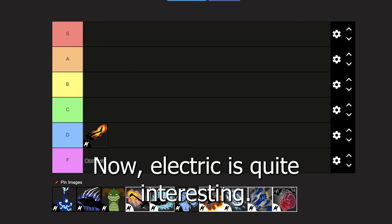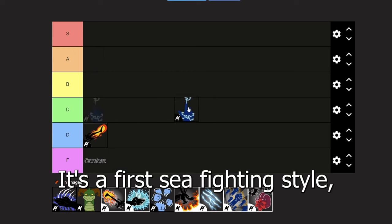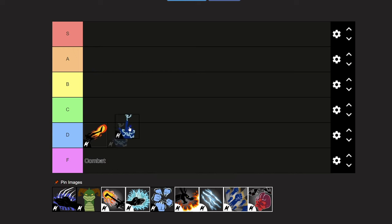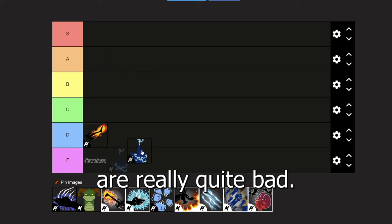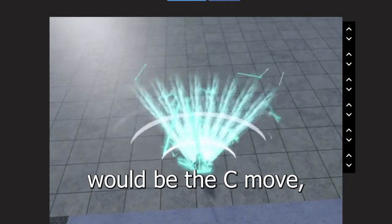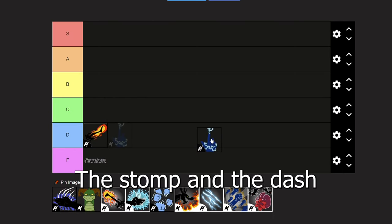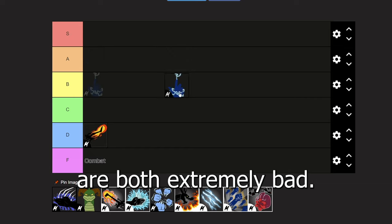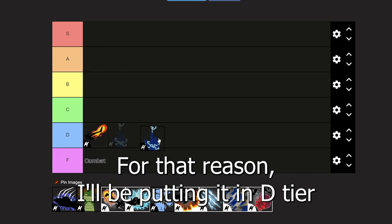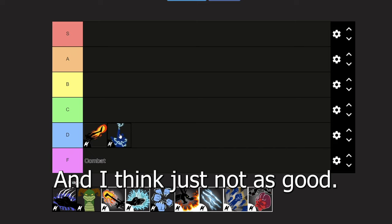Next we have electric. Electric is quite interesting — it's a first sea fighting style but the moves are really quite bad. The only move I'd say is decent is the C move, the electric floor, but you're locked in place while you use it. The stomp and the dash are both extremely bad. For that reason I'll put it in D tier below dark step, because it is more expensive and just not as good.